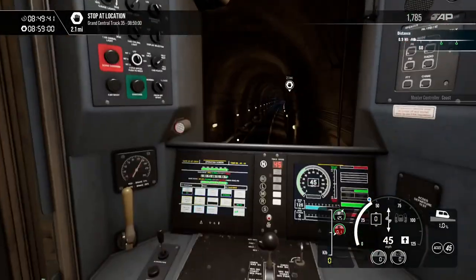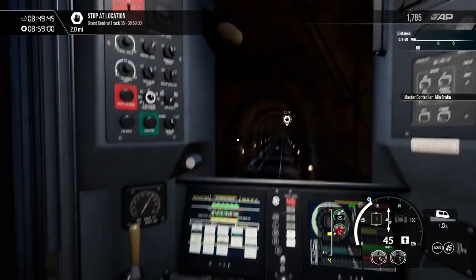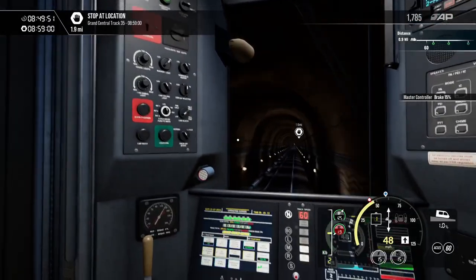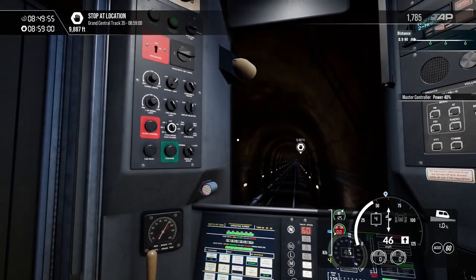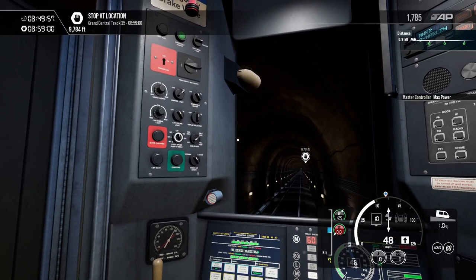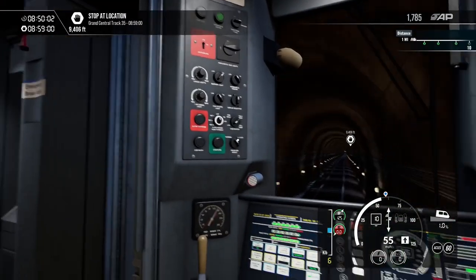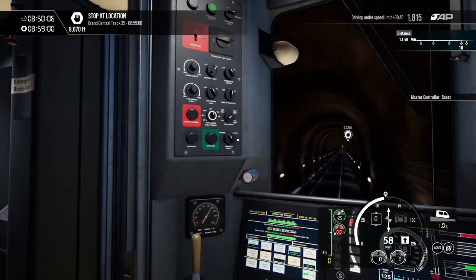There's a lot of switching the throttle here, from braking to throttle. We've got a yellow signal up here — 10 miles an hour. There's another train on the other side of the tunnel. We're going down to 25 now. We've got a red signal up here. That's no good.